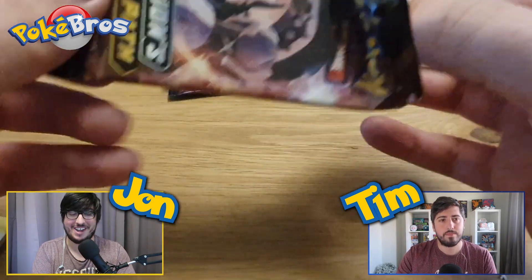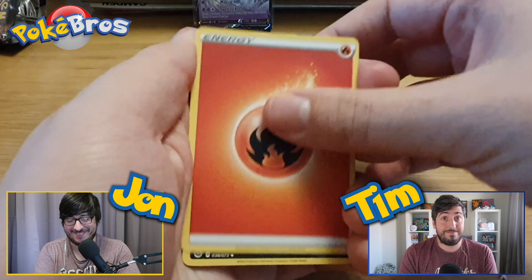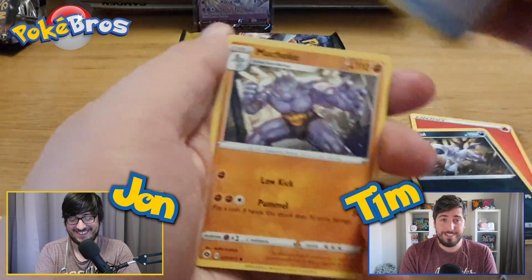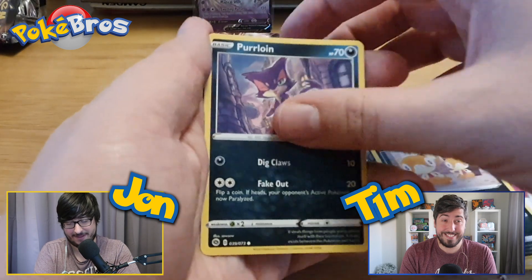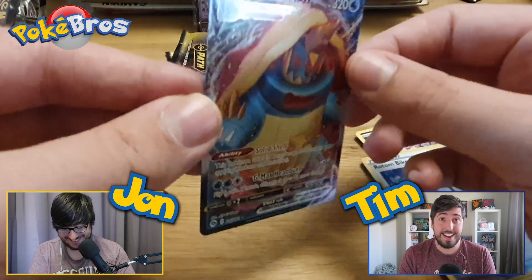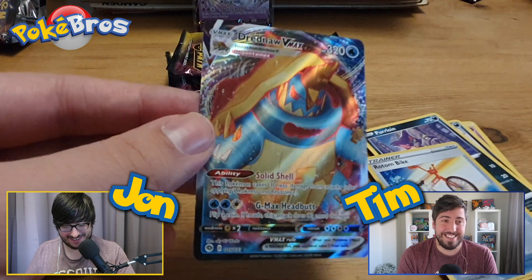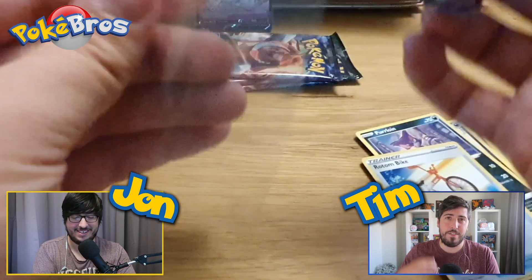I'm a bit nervous that if we do get a rainbow and I'm expecting Charizard, I'll be disappointed if it's anything else. If you start to see the rainbow appear as you pull up the card from the bottom, that would be tough. We're going to do 'guess the energy' — what energy do you think this is? Fire, all the way! Fire energy, come on. Choke, Patina, full Scraggy, Purrloin, reverse Rotom Bike into Dreadnault full art — yes! 100% pull rate so far!